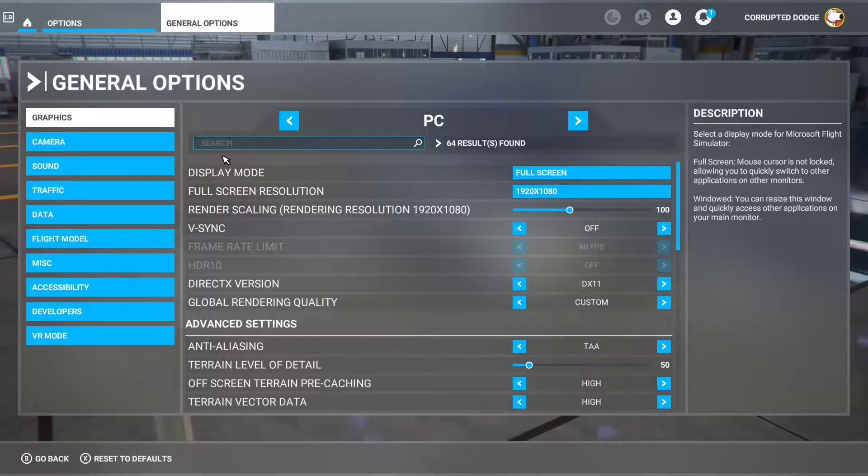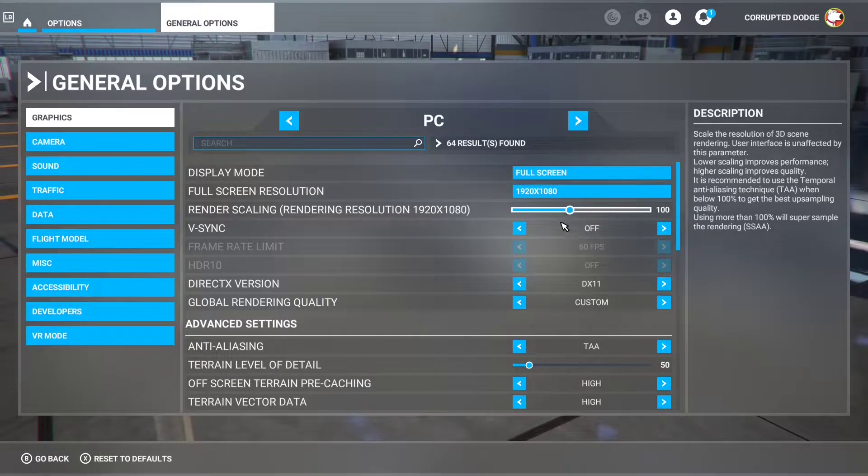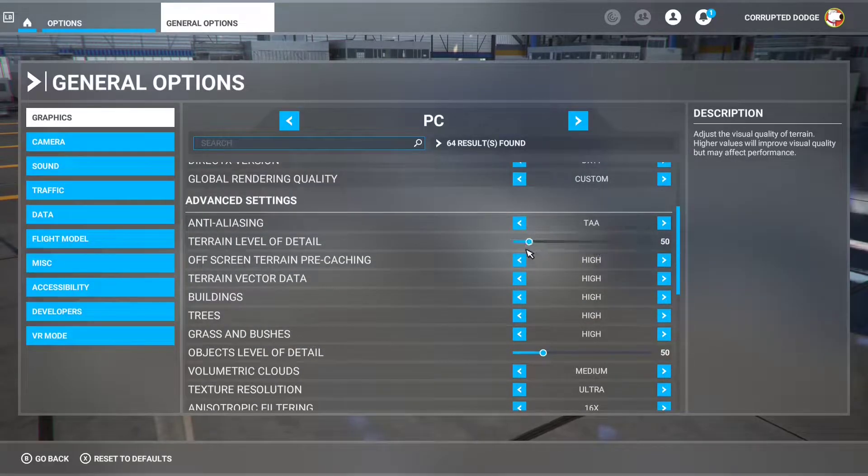Hi everyone, welcome back. This is the Microsoft Flight Simulator benchmark for the 1650v2 Xeon chip. I just wanted to make it its own video because it took forever to get Flight Sim installed.